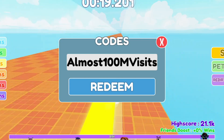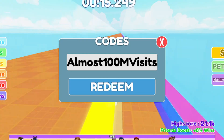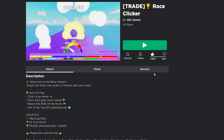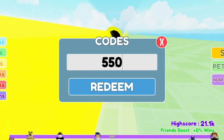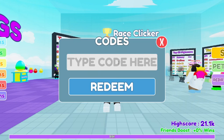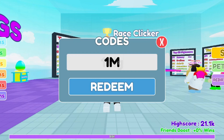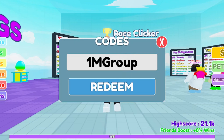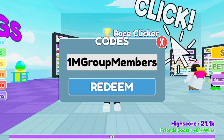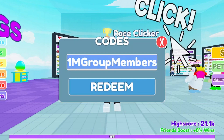I really hope they come out with some new codes that give rebirths inside the game — codes for rebirths would be so cool. I tried '550KLikes' early but it came up invalid, so that one will come out once they hit 550k likes — stay tuned. Next code: 1, then capital M, then capital G, R, O, U, P, then M, E, M, B, E, R, S — so '1MGroupMembers'. It should give you about 15 to 20 free wins.